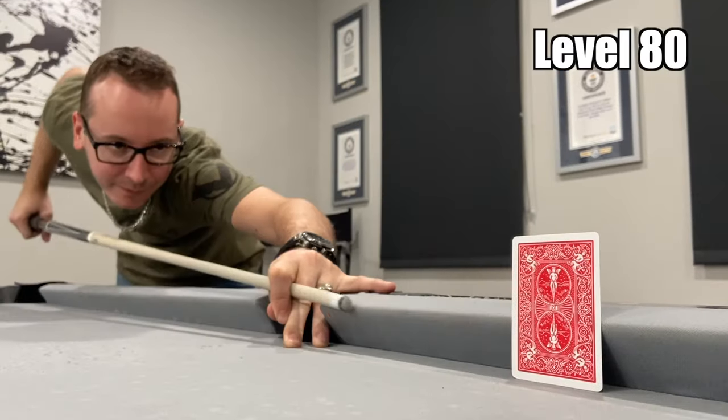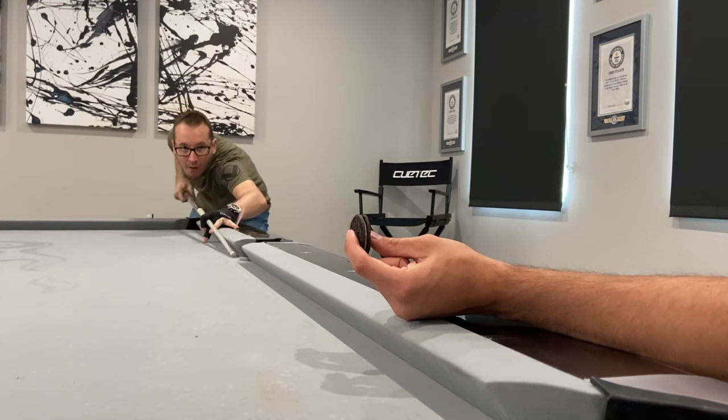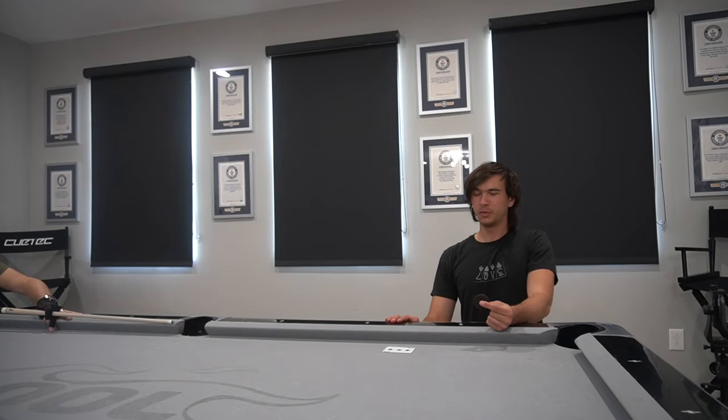Here we go with level 80. Now we take away the balls and we're using cards. If you hit a card at the right spot with a pool stick, you can actually get it to fly in the air. This shot is pretty awesome.